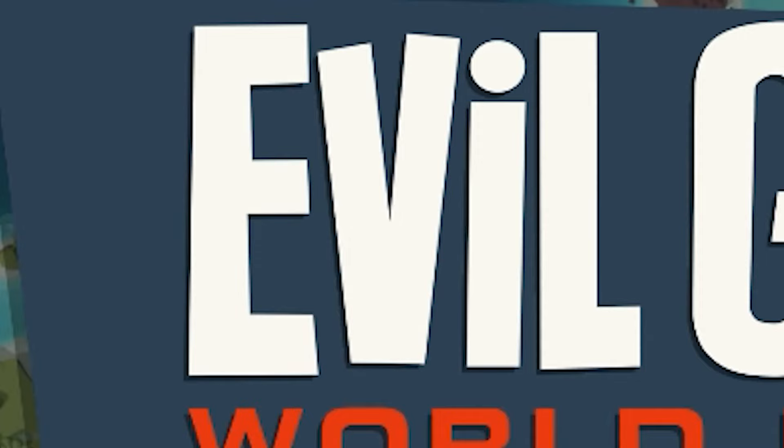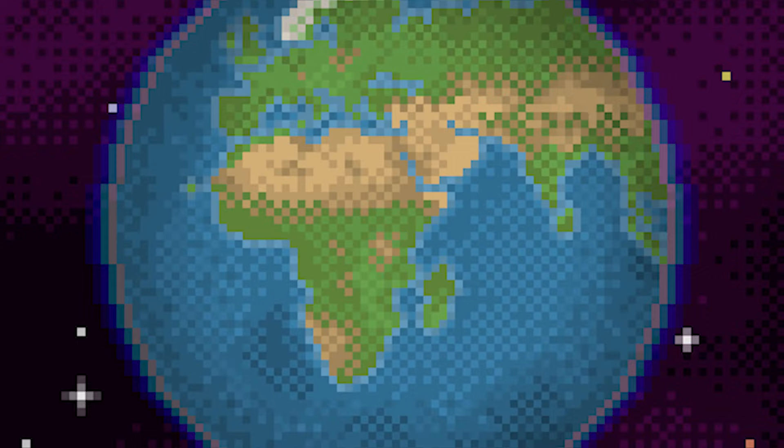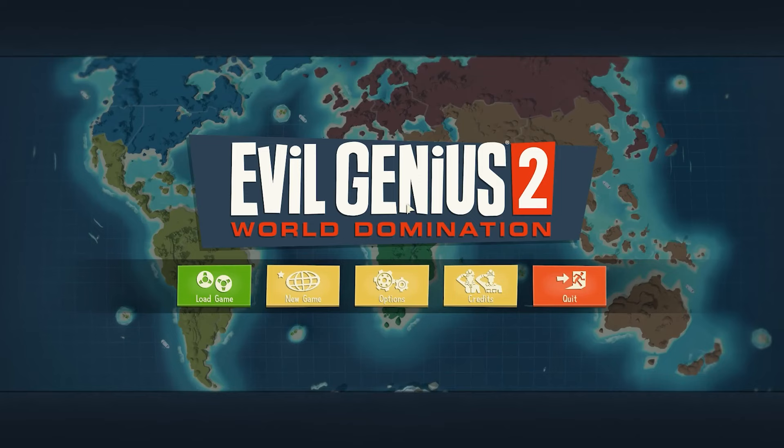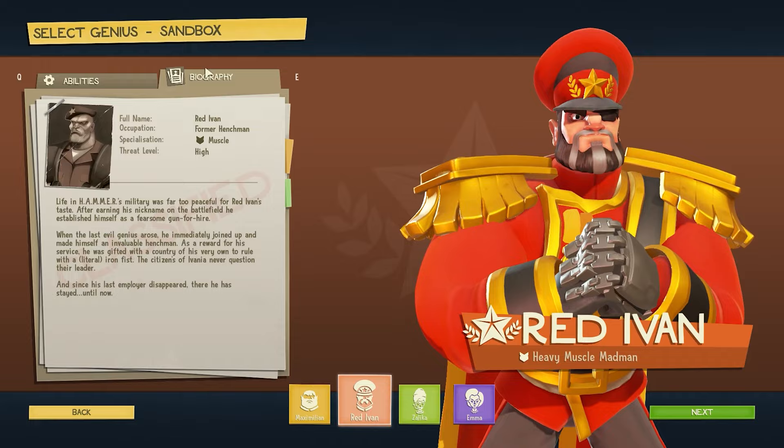Hello and welcome to Evil Genius 2 World Domination — a game which is unsurprisingly focused on dominating the world as quickly and efficiently as possible. Now I know what you're thinking: world domination, that ain't no joke. It's a big task to accomplish. And that is where my good old friend Red Ivan comes into play — a deranged former evil henchman with an Iron Man-looking fist and a deep-seated passion for destruction and violence at any cost.